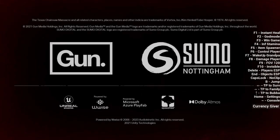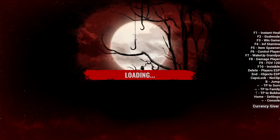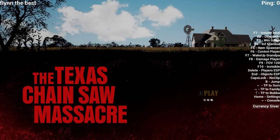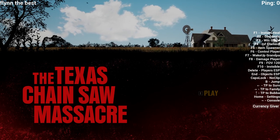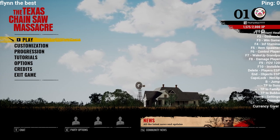That is the entire setup. Once you've got that, close it and simply open Texas Chainsaw Massacre and you're good to go. As you can see on the right-hand side of the screen, there are all my settings, and you'll have a ping bar in the top corner.